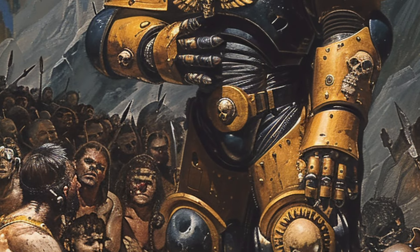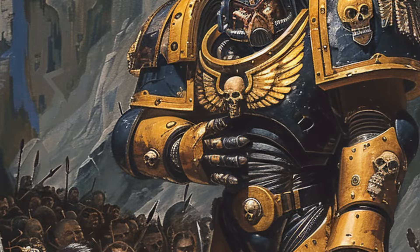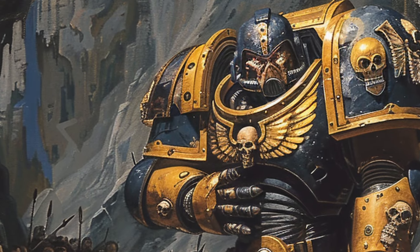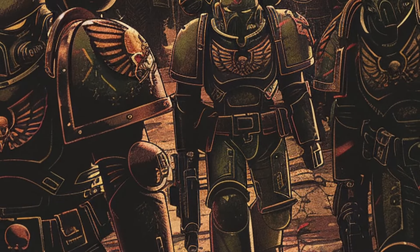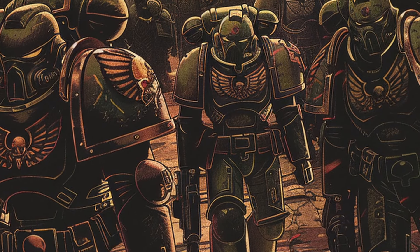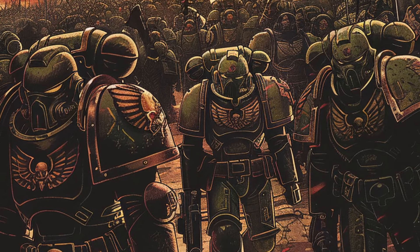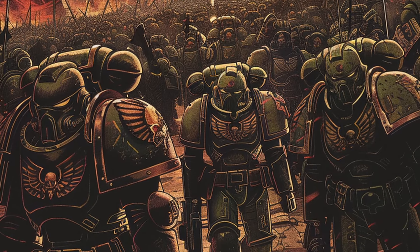In kind, many space marines view ordinary humans with little empathy, considering them mere mortals compared to their own superior existence. This perspective is sometimes adopted by entire chapters, which see humans as frail and prone to temptation, greed, lust, and cowardice — emotions they rarely, if ever, experience.